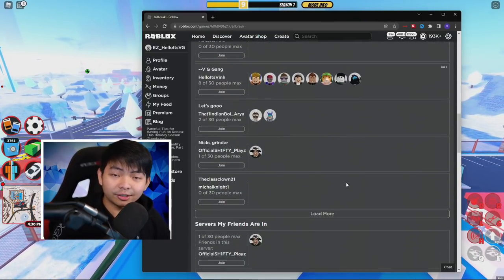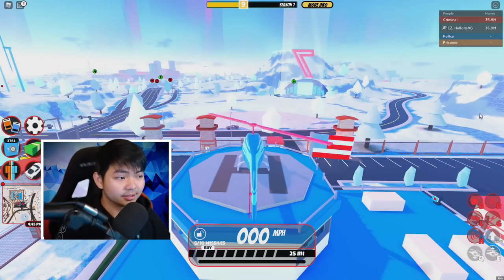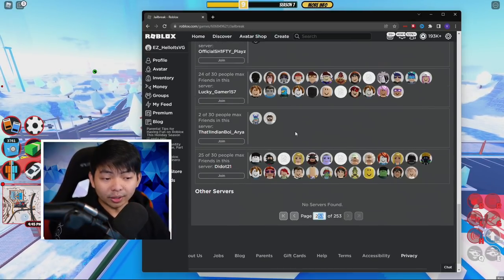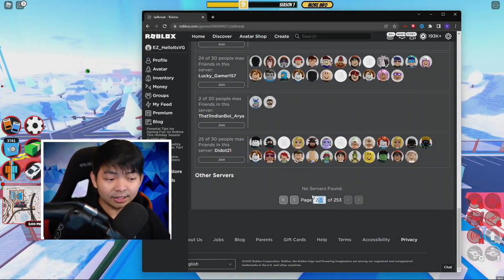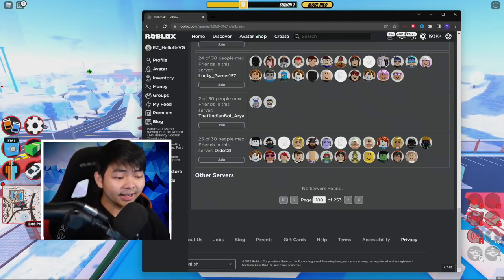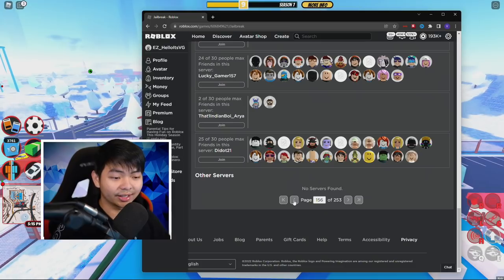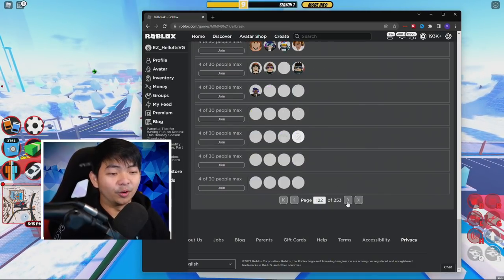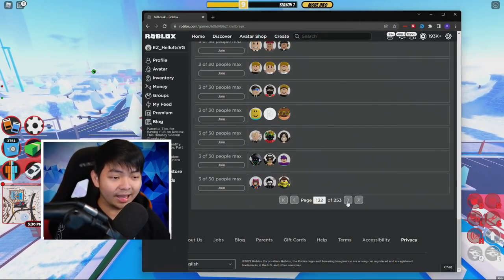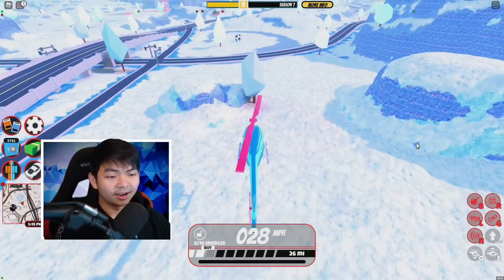Next up, make sure you are either in a VIP server or in a really low-population server. The more people in the game, the more issues it's going to cause. You can use an extension to find a low server, or just join one with like two or three people. Less people equals less lag inside the game.